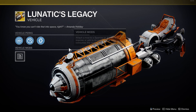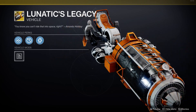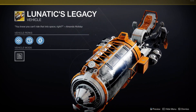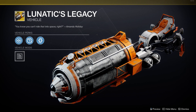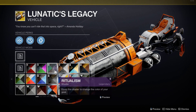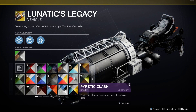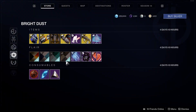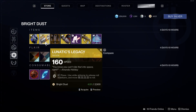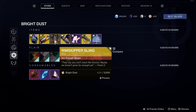We have the Lunatic's Legacy Sparrow, which it's okay. It literally looks like one side of Sebulba's pod racer from Phantom Menace — it practically looks like his pod racer engine. I'm not very big on this one, and it's 2500 bright dust.